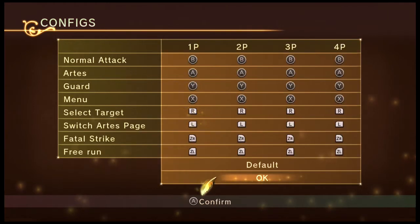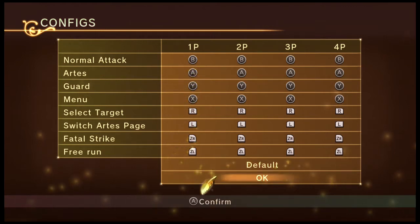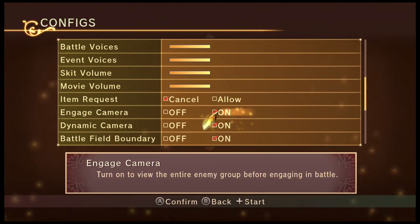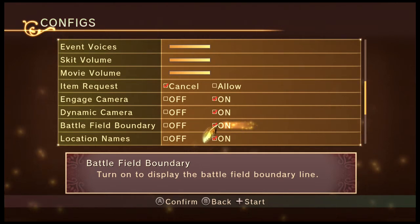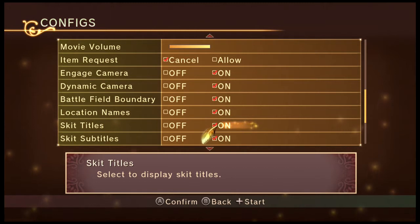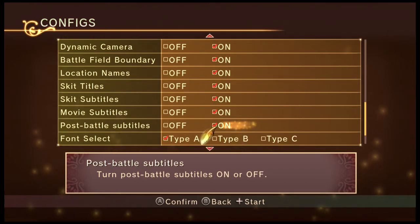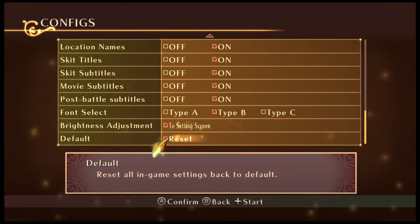Button configuration — I just want to make sure I know what I'm doing for all this. All this will stay the same. There's a request mechanic — cancel or allow — which is a different mechanic in this Tales of game, so we'll go over that in time. There's an engage camera which basically has dynamic camera angles for battles. There's also a battlefield buoyancy or borderline setting so you know where you can and can't go. Location name I'll keep on, title skits on, skit subtitles on, movie subtitles on, post-battle synopsis on. We can change the style — A, B, or C — with C being the easiest but I'll put on B for right now.